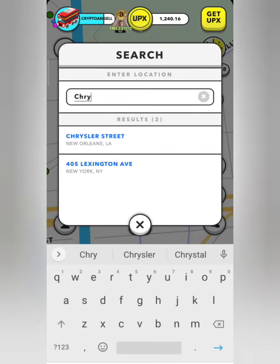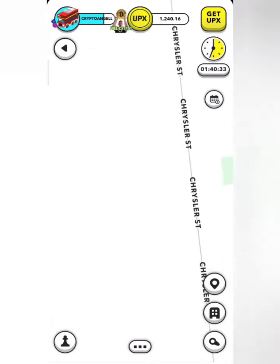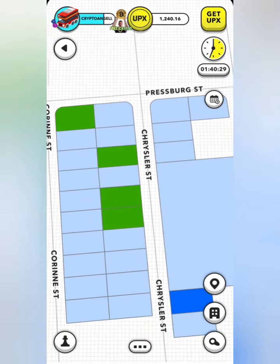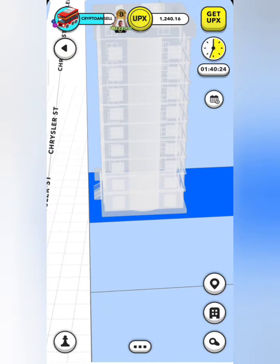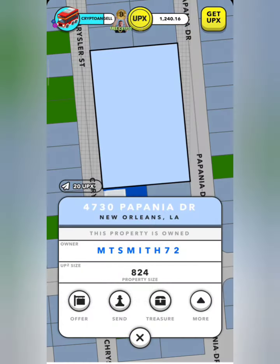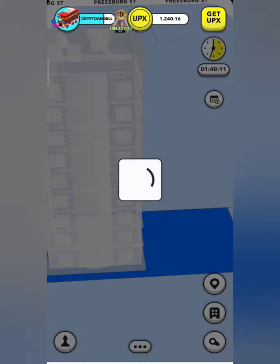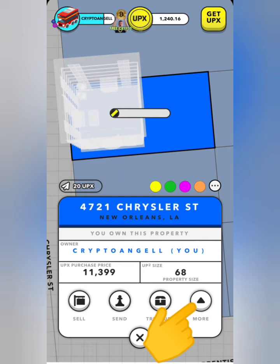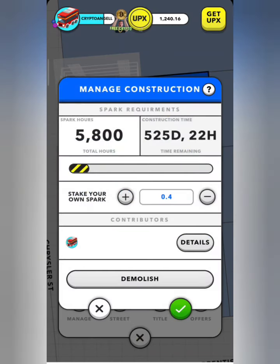That is our home address - we'll click on Chrysler Street and we should see a blue spot which is our property. There should be a tower block on this address, and there you go - you can see a tower block, see-through because it's not actually built yet. Make sure you click the right address; it's the dark blue one. We'll come into it on the right-hand side, hit manage on the left, and you'll see there's 0.4 spark left on this project.